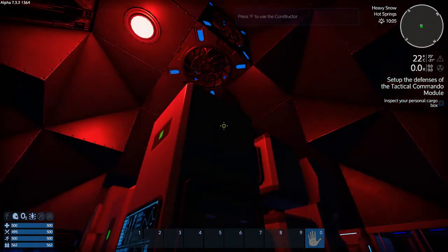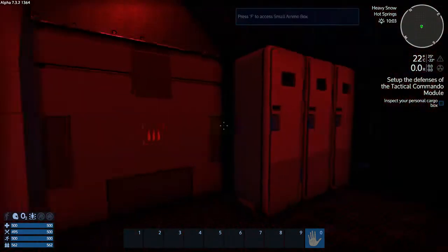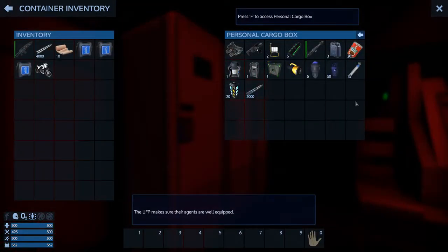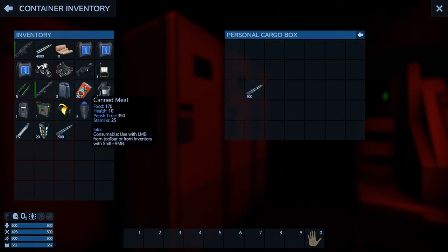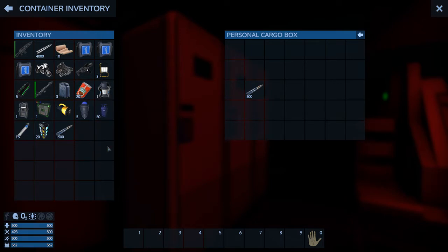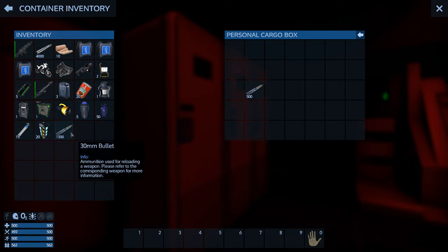Right now the base is turned on and it says inspect your personal cargo box. So let's do that. We're just going to grab all this. Starts us with three biofuel, 20 can meat, some large fuel packs, auto miner devices — prebuilt five of them, interesting — and 30 mil bullets.